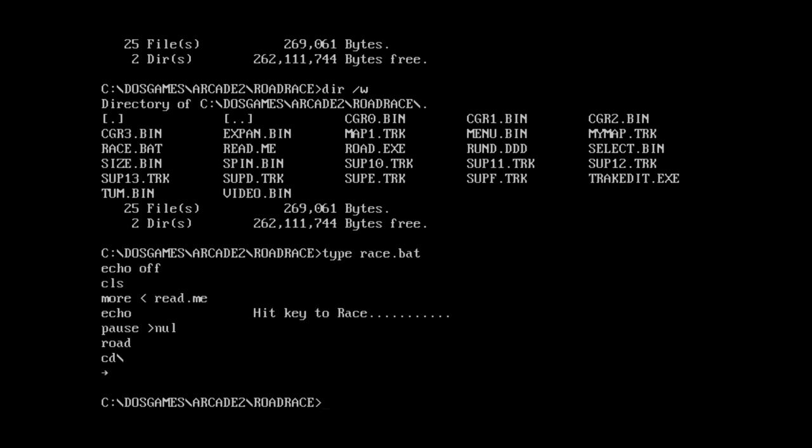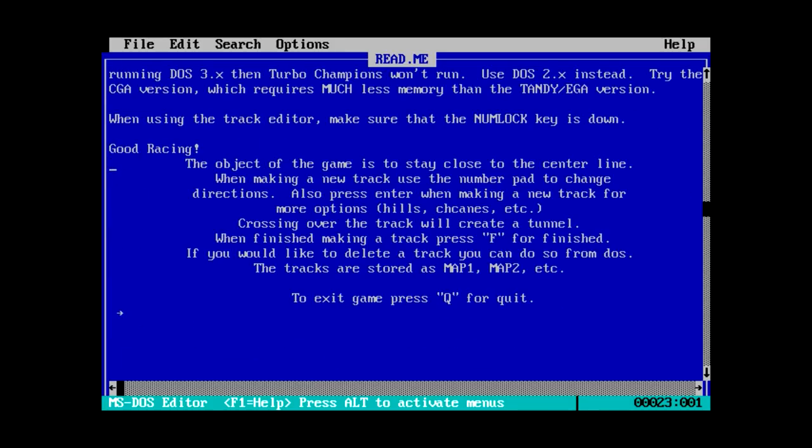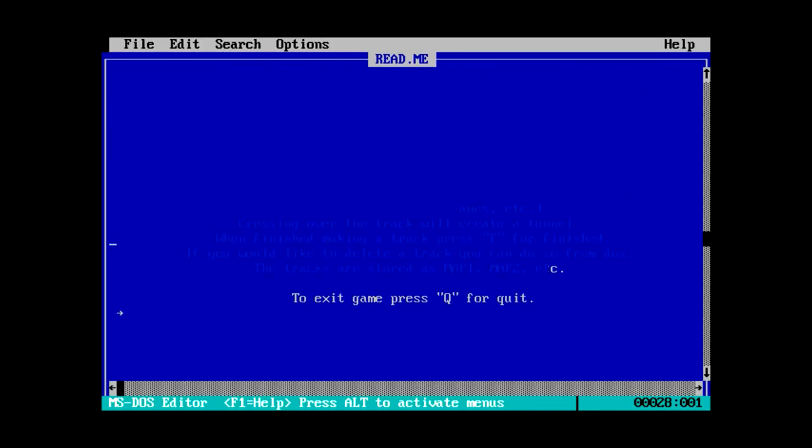Wait — there's no accelerator? The readme says: 'Largest track generated by the track editor covering the entire screen is too larger than the game will play.' Oh boy. The object of the game is to stay close to the center line. When making a new track, use the number pad to change directions. Press enter for more options like hills, canes, etc. Crossing over the track will create a tunnel — at least it's smart enough to do that automatically. There's not really a lot of author information here.